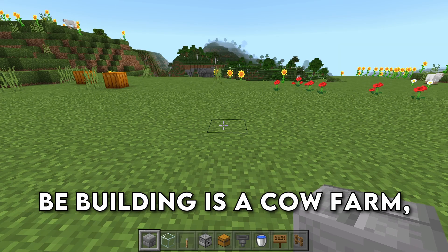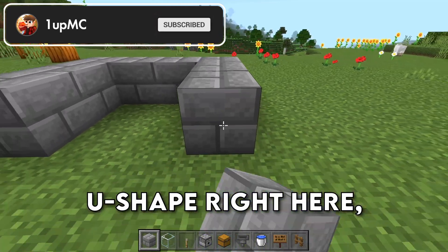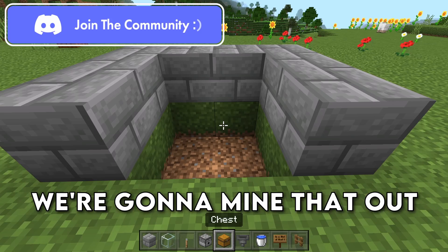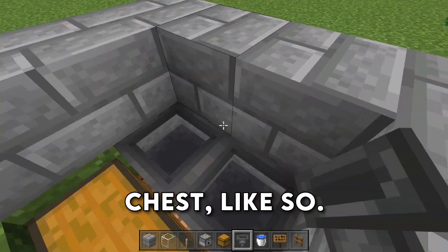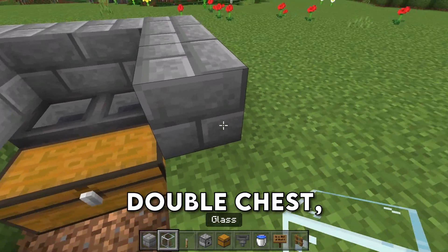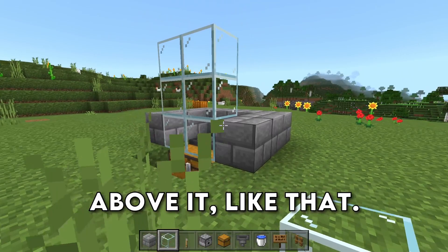The first farm we're going to be building is a cow farm. The first thing you want to do is build this U-shape right here, so that you can have a 2x2 in the center of your U. We're going to mine that out and place down a double chest at the front of the U, and then run two hoppers into the back of this chest. We're then going to come to the front and break these two blocks in front of the double chest, and place down a 3x2 of glass just above it.